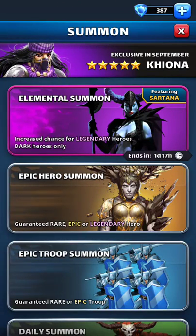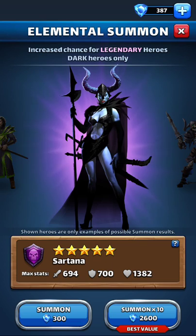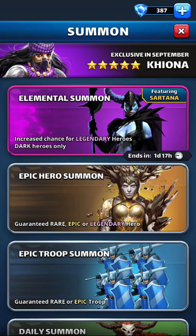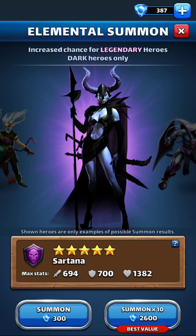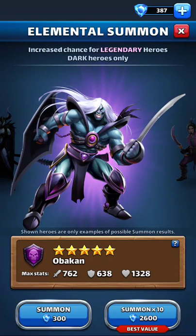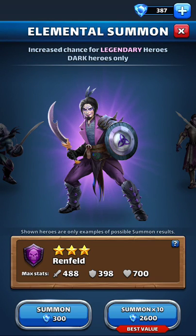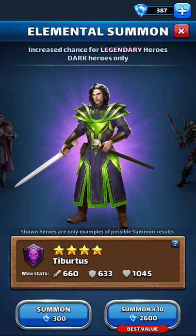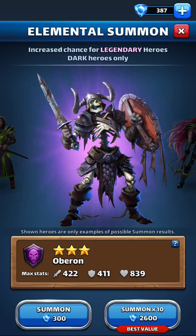Now that that's all out of the way, there's only one option left: Elemental. Only use your gems in Elemental. This is when you have a need — like I have a need for purple, I need purple. This is where you do it. You do it here in purple. You have an increased probability of getting five stars when you do elemental, because there's less to choose from. It's simple law of probability.